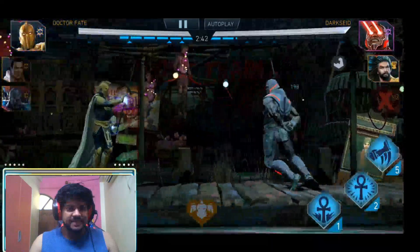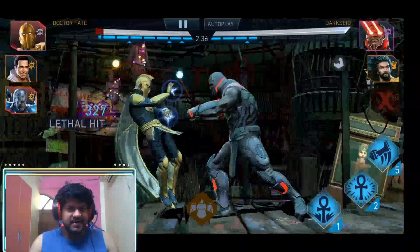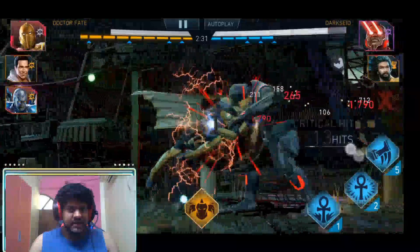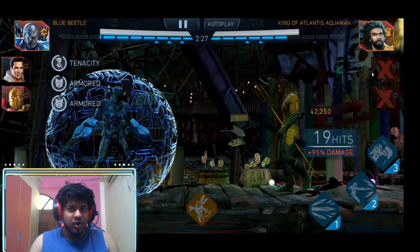Now facing Darkseid, I tag in Dr. Fate, try an infinite string, get interrupted, wait, then land another combo. Darkseid is losing health — one SP3, and no barrier triggered at all! 42,000 damage with a single SP3 and only 19 hits. The timing of the SP3 is so fast that it doesn't trigger the barrier, and still knocks out the opponent.